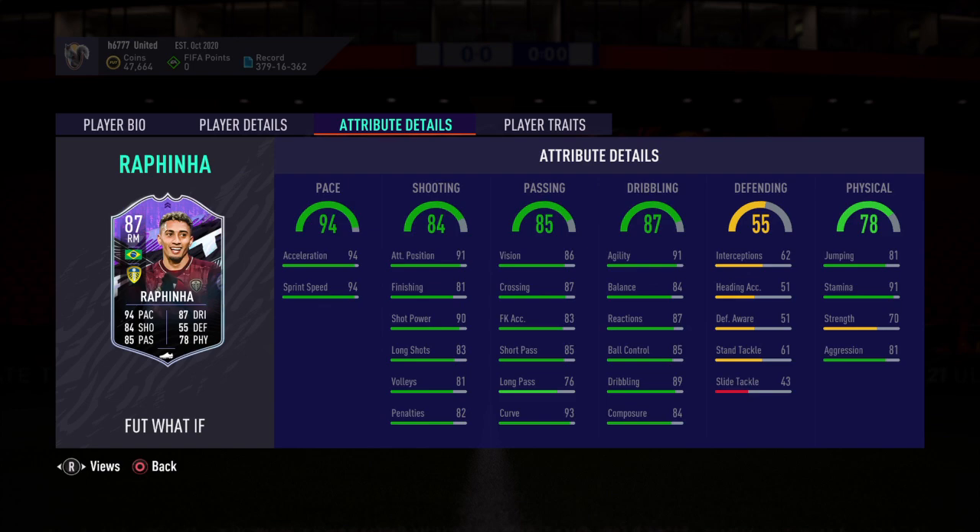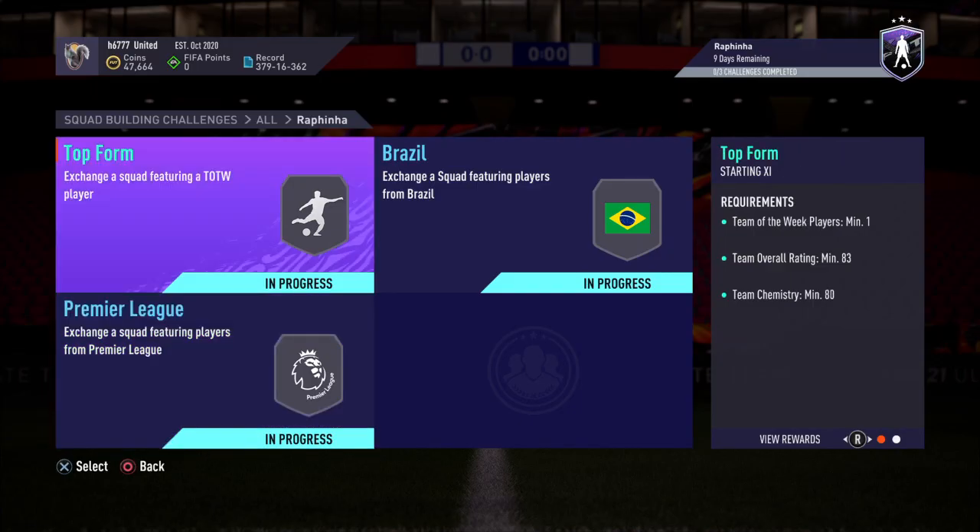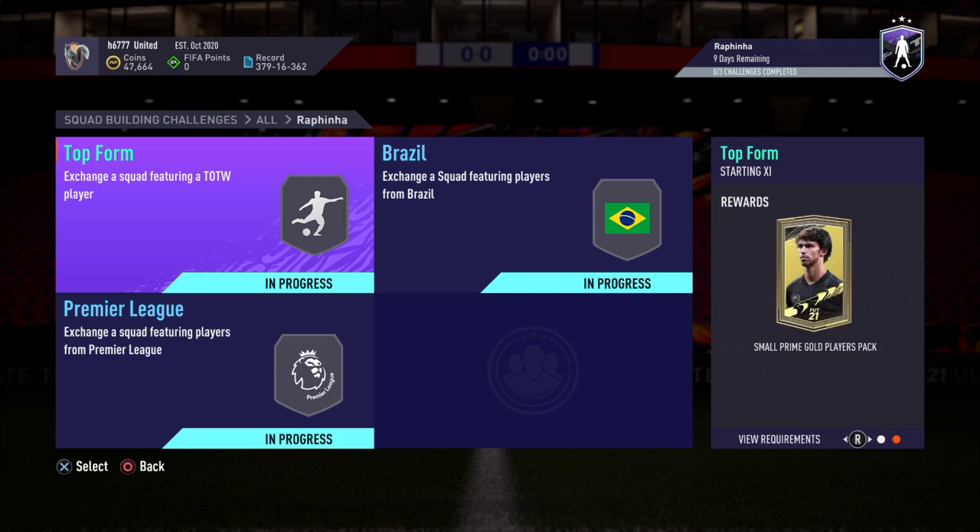To obtain this card you need to complete three SBCs. If you do them in this order, the first one is called Top Form, and for completing it you get a Small Prime Gold Players Pack.